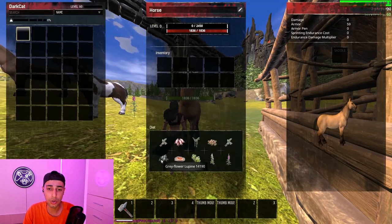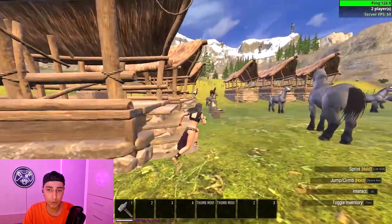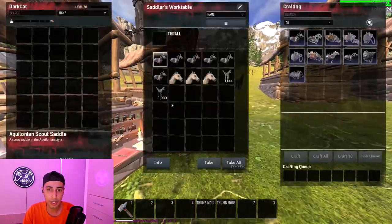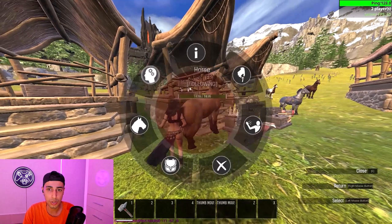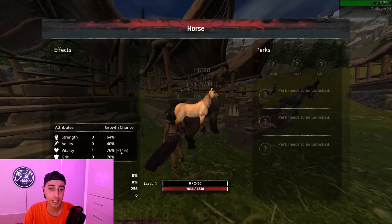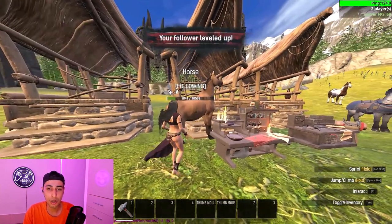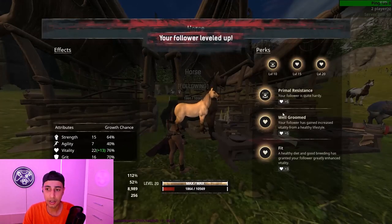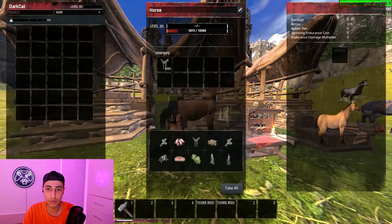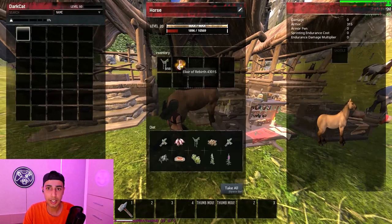You use wine for vitality or gray flower for strength, depending on which attributes you need for your horse. I put wine in the horse for extra vitality. When you put wine on your horse it gets plus 14% on vitality. I leveled the horse up to level 20 and it became 10,500 HP — that easy. It only got plus three and five on vitality, so I don't like the perks.